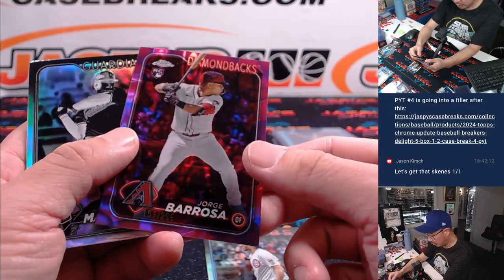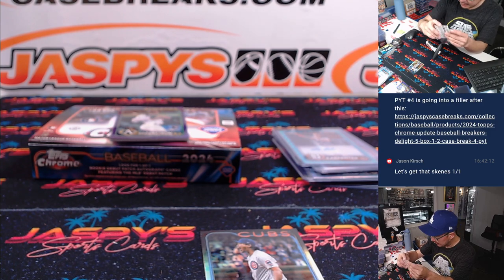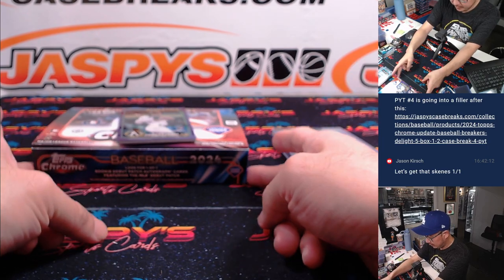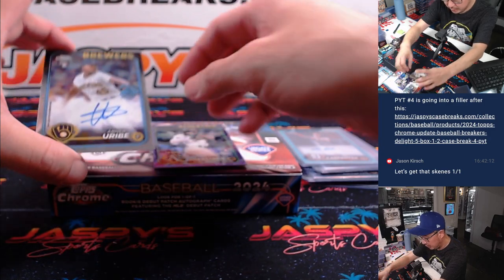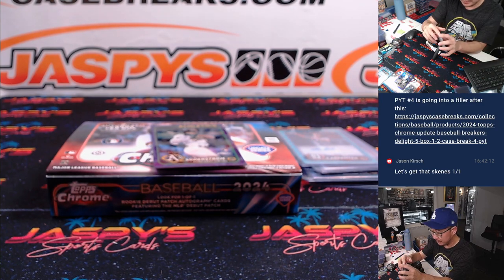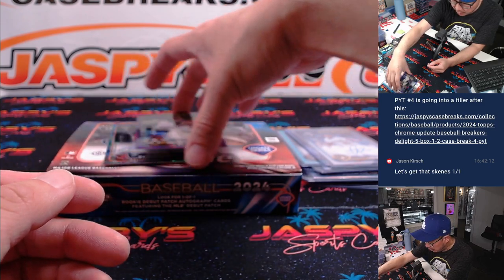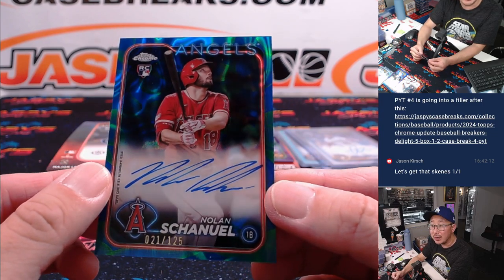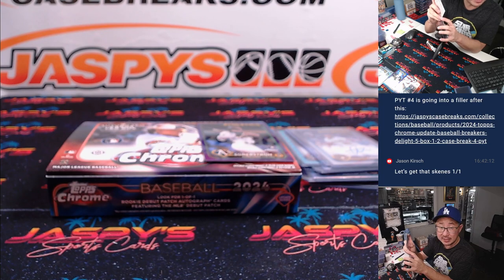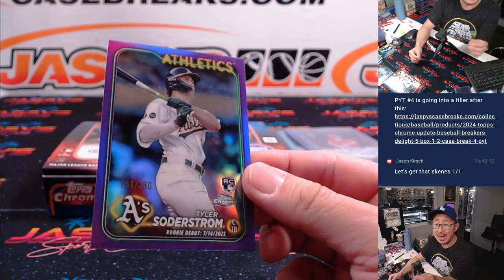We got a Jorge Barroza to 299 — that is for the Snakes, Steve with the Diamondbacks. And we've got a Shota rookie debut card for Zach and the Cubs. Your final two autos: we got Abner Uribe rookie auto for the Brew Crew — Adam Kelly with Milwaukee. And behind Tyler Soderstrom is Noah Shanuel — lava, 21 out of 125. That is going to go blue-green lava for the Angels, that's for Steve. And Tyler Soderstrom right here — that's going to go to Adam and the A's.